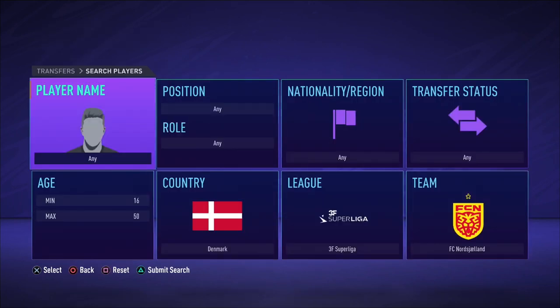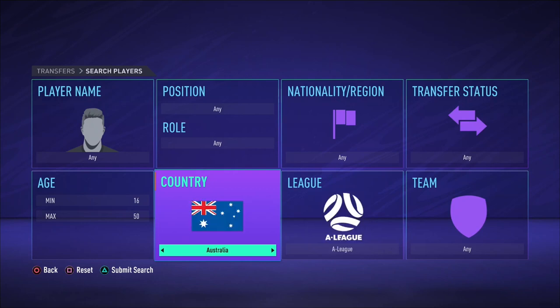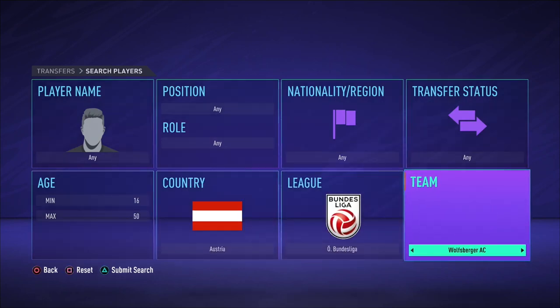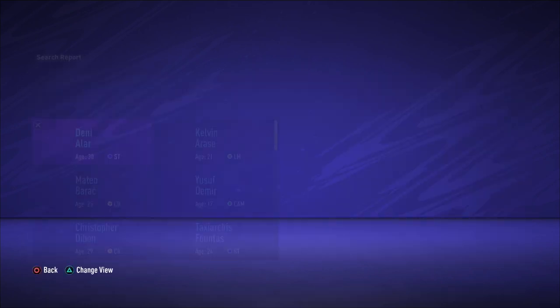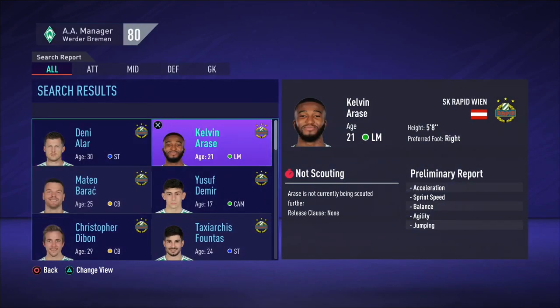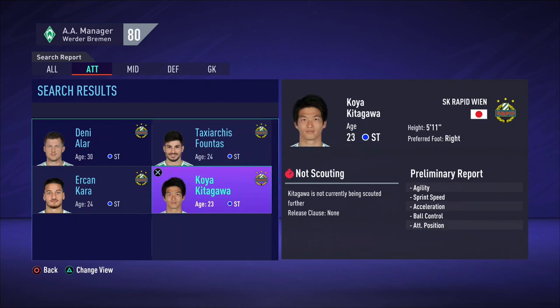The last club is a team from Austria, as Werder Bremen used to have quite a few Austrian players in their squad and Austria is a neighbour of Germany. Rapid Wien will be the 5th and final feeder club for this example. That makes the feeder clubs being Atlanta United, Dynamo Dresden, Yokohama FC, Nordsjaelland and Rapid Wien.